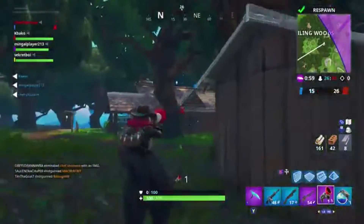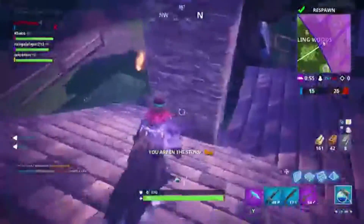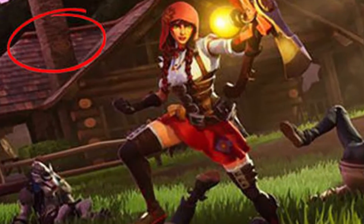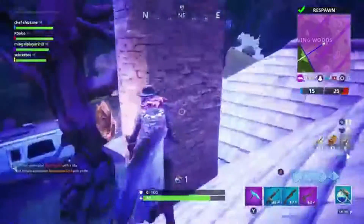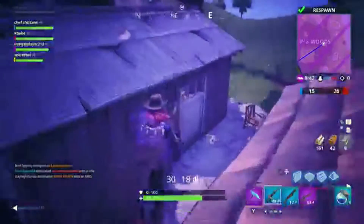For this last battle star you're going to need to go to Wailing Woods — and the storm's coming so I've got to start now. I'm probably going to die from the storm, but it should be right here. Look at the image: Fable is standing right next to a house that is exactly like the one I'm at right now. Just get this battle star and there you go.